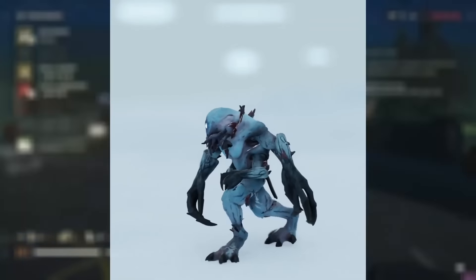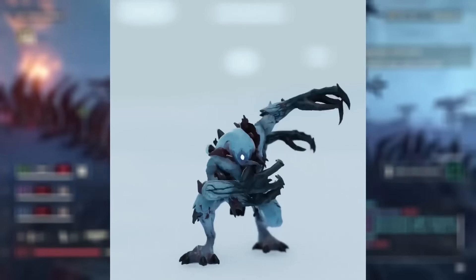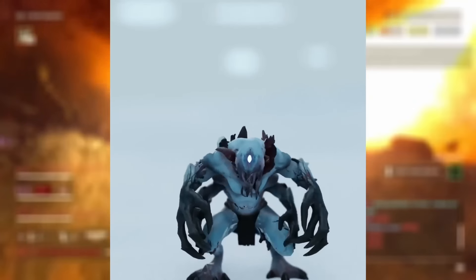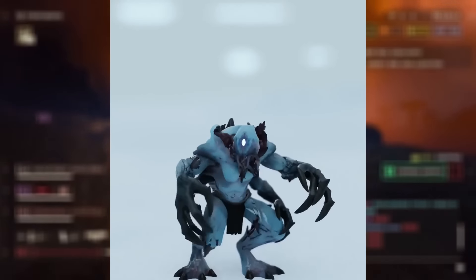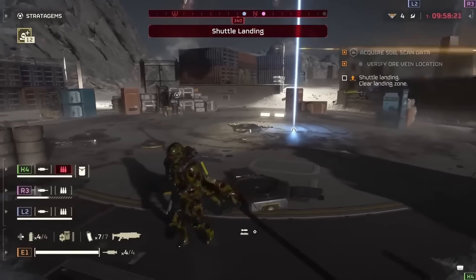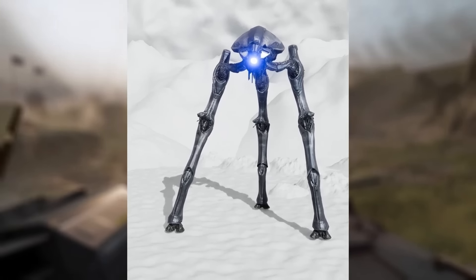The Illuminate promise to be a whole new kind of enemy for Helldivers to face — they're not just another shoot-em-up horde. They have arcane abilities, illusions, and the power to summon creatures from beyond the veil. This means Helldivers will need to adapt their tactics. Expect a larger focus on teamwork, coordinated fire to take down priority targets, and maybe even some creative problem-solving to counter the Illuminate's illusions and summoned creatures. There's also a leaked video snippet hinting at the sighting of an Illuminate ship.